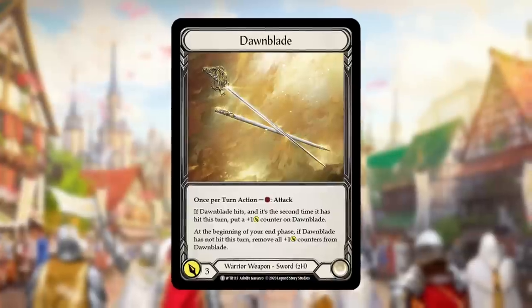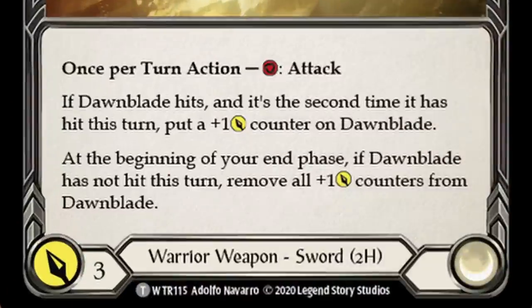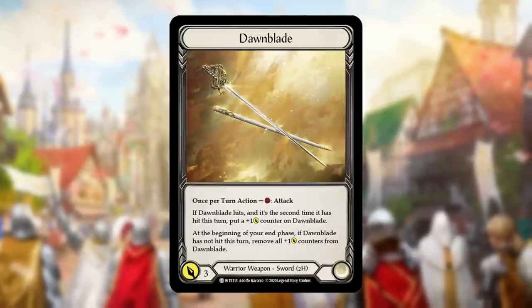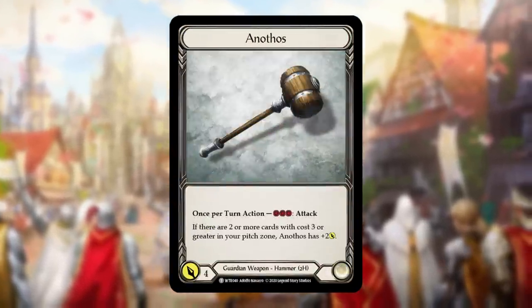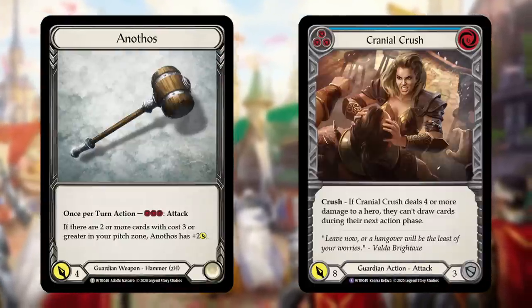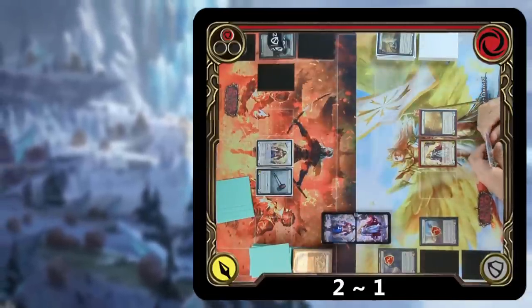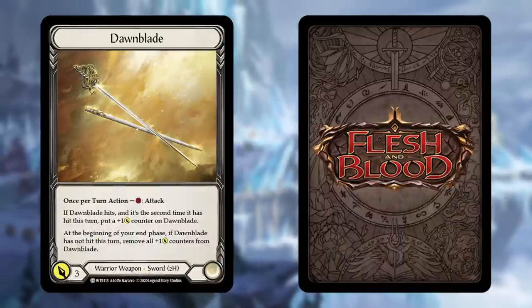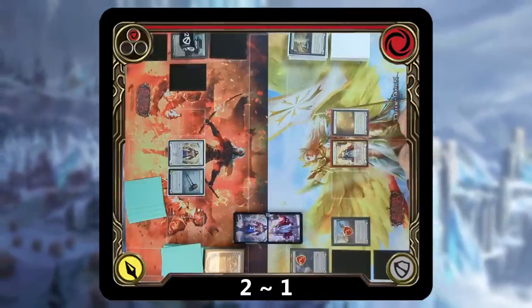But thankfully for Dorinthia and Bravo, Prism is gone and there's no Runeblade to ruin this game with Rosettathorn. But the weapons do matter here because Anothos and the Dawnblade were not made equally. The Dawnblade is a great weapon if you can acquire a counter or two on it, but its base rate is one for three damage — which is one whole card for three damage. This is below rate when you consider a card like Scar for a Scar, which is one card for four damage. And while Anothos does cost three to swing, it's still just a whole blue card for four damage. So after Bravo blocked out the Dawnblade, Dory is in a super tight situation — she wasn't able to gain the tempo back and now he's at two and she's at one. Her weapon can be blocked by one card, but Bravo's has to be blocked by two. And since she's at one, she can no longer afford to take any extra damage.